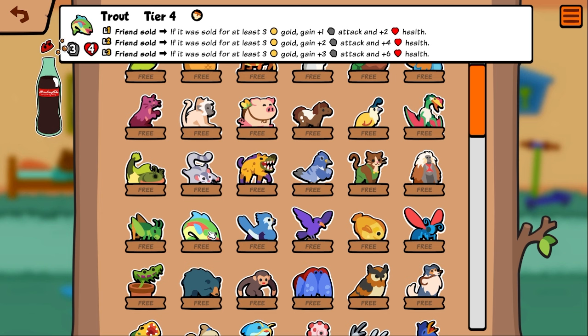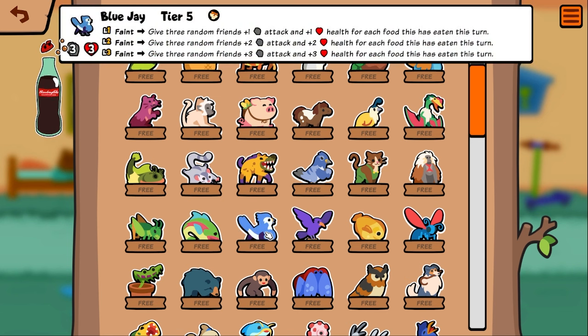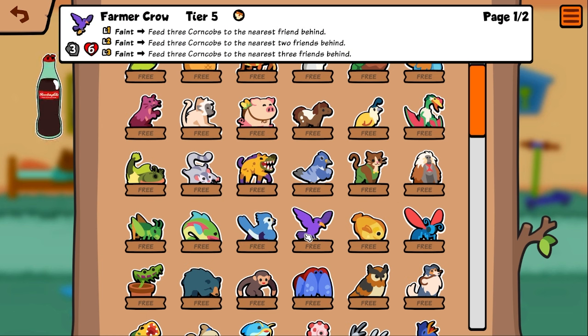Trout — friend sold, if it was sold for at least three gold, gain one attack and two health. That's some interesting combos with like rice and magic beans, or if you're just selling a level three. Blue jay — faint, give three random friends one/one for each food being eaten this turn. A lot of food synergies added in customs. Farmer crow — feed three corn on the cobs to the nearest friend behind. Kind of like a monkey but gets more targets — that's pretty good.